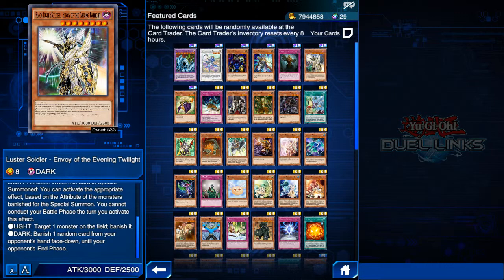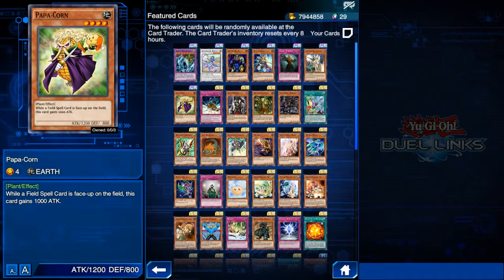After his effect resolves, he just becomes a giant beatstick on the board. However, he synergizes really well with Sphere Kuriboh. I sometimes included this card in my Blue-Eyes deck, where it sometimes works wonders. Next we have Papacorn — this card is good but not too great in the current meta, since big giant beatsticks don't matter as much now. He becomes a big beatstick when a field spell is on the field, and works really well with skills that start the duel with a field spell already active.